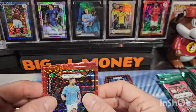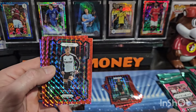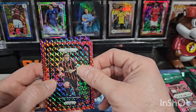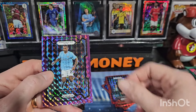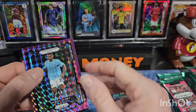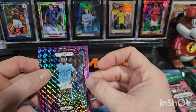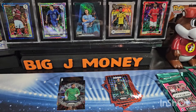Oh, that looks like a numbered card coming up — there's Kyle Walker, Sasa Lukic. Let's see who we got here... Manchester City — Manuel Akonji, and that is number 45 of 140. The edge on that card is super rough, but I'll take a numbered card — please and thank you, that's nice.